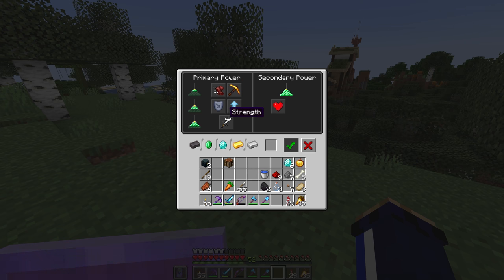There are some powers that we can select from. Some of these may be familiar as potion effects we can get from elsewhere, but one in particular is an effect that you cannot get elsewhere, and that is haste. You'll also notice that there are a few materials here: a netherite ingot, an emerald, a diamond, a gold ingot, and an iron ingot.